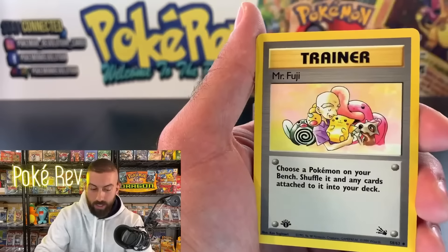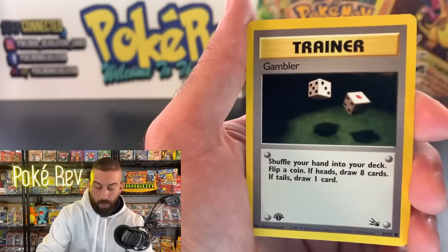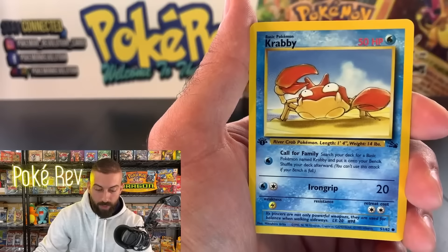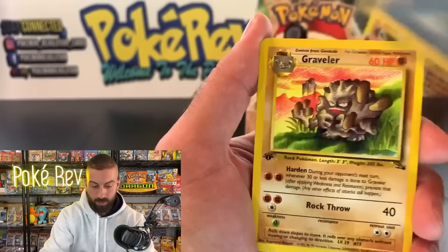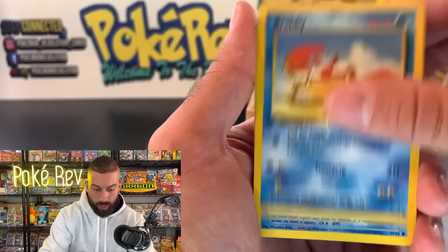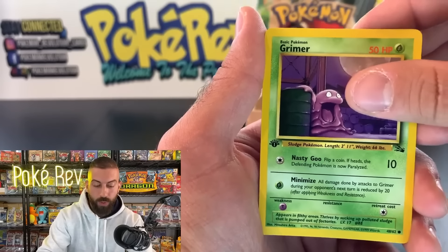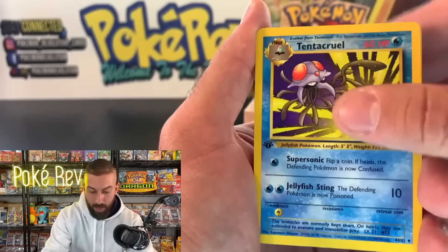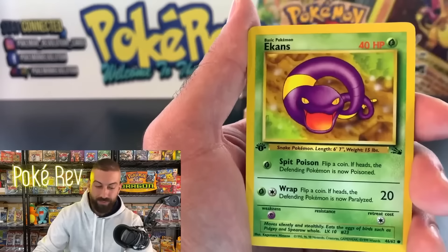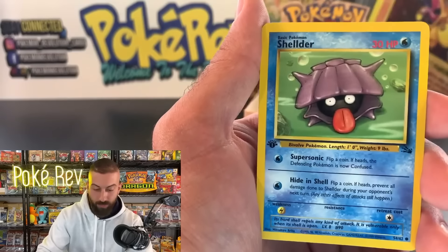Got a Golbat, Mr. Fuji, Kingler, Omanyte. For Mike D — seems like we always get one pack magic in the Poke Cave. Got a Crabby and — another Magneton, we doubled up on that one. Seadra, Gambler, Crabby, Shellder, Ekans, Mysterious Fossil — finish it off and we double up on Articuno! Not another error box — we've already had two error boxes in the Poke Cave. Could we pull two holos out of one pack? Never seen that for a Fossil pack.